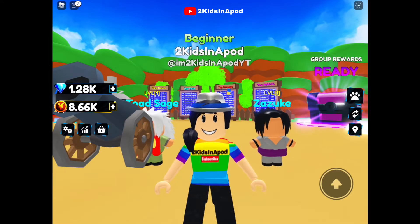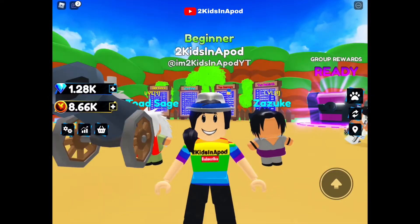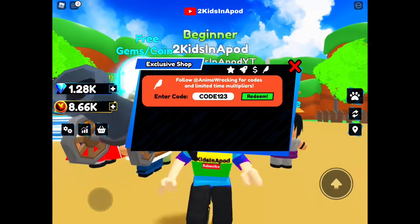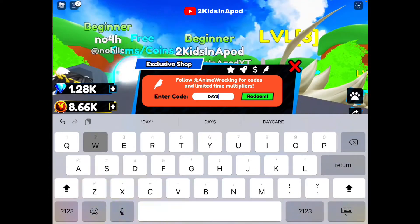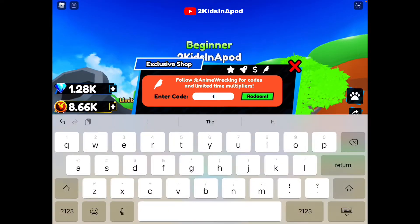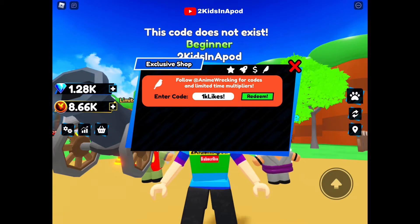To redeem a code, click the shop icon in the bottom right corner of your screen — it's on the left side — then click that Twitter bird icon. Type in the first code: capital D-A-Y, number two — 'Day2'. Then the next code is one small letter K, then 'likes' with an exclamation point — 'kLikes!'.